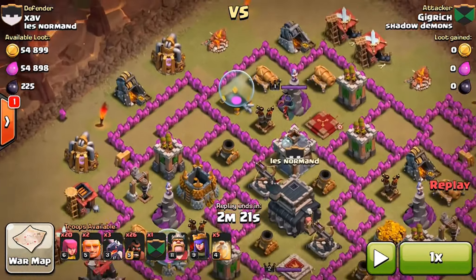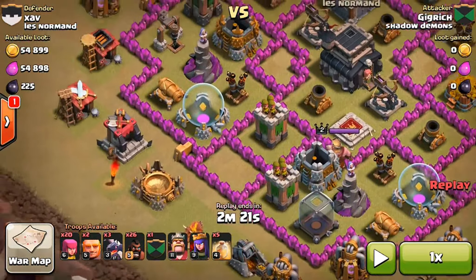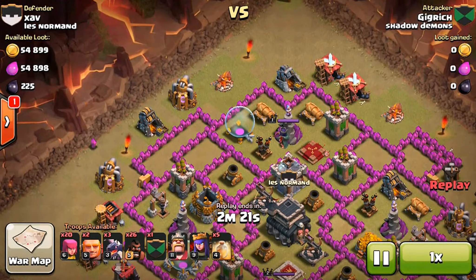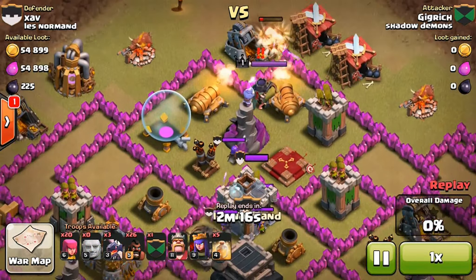Here's my first attack. So I'm attacking this base. The defenses aren't that good, honestly. Even the wizard towers, they're only level four. So here we go. What I did was brought two giants and placed those down, trying to take out the clan castle troops.